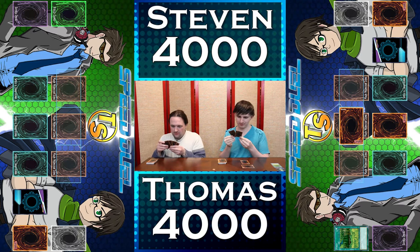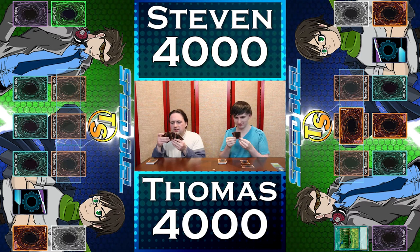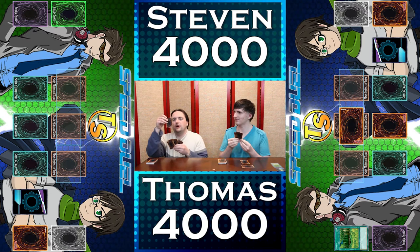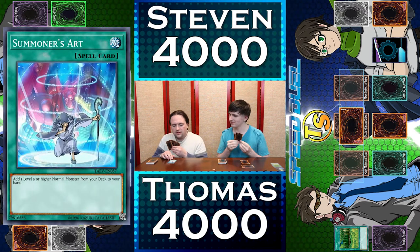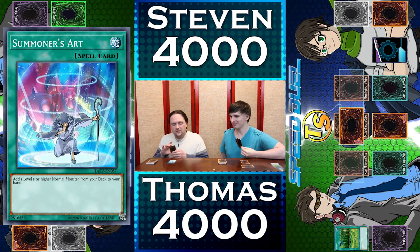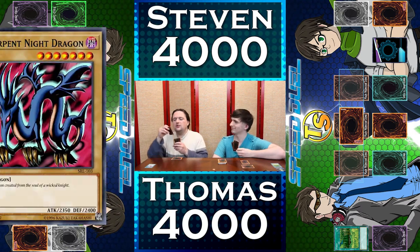Then I am going to activate a field spell — The Forest. All insect, beast, plant, and beast warrior monsters on the field gain 200 attack and defense. That's not gonna help me. That'll be nice. And then after that, I'll go ahead and have a trap card down — the card that goes in the spell/trap zone. I'll activate Summoner's Art and choose Serpent Knight Dragon. Oddly specific, but you'll see what I mean later.